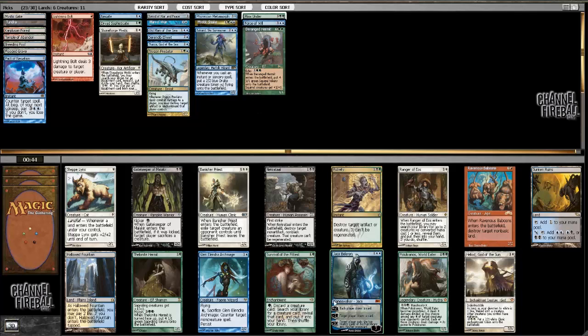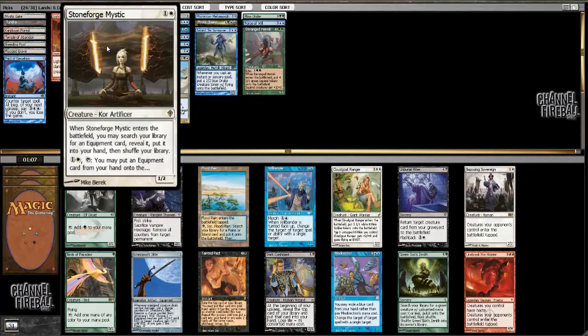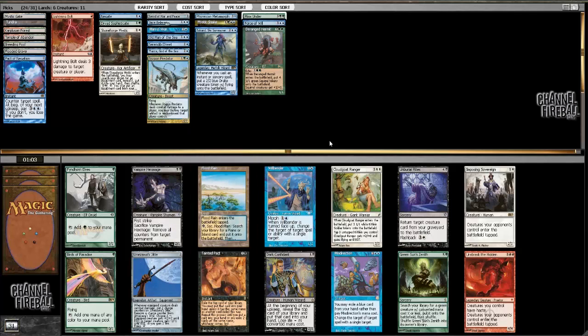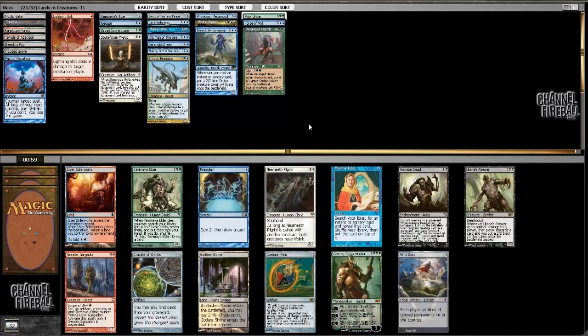I don't have that many ways to draw extra cards, so planeswalkers can almost never be wrong. Oh, Jitte to go with Stoneforge — well then! I might wheel Flood Plains, that's a possibility. We've got ourselves a plan here and it's to draw Stoneforge Mystical.